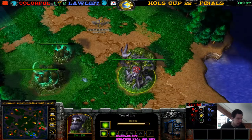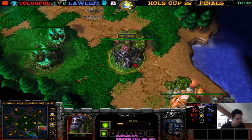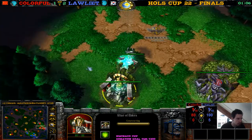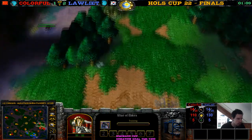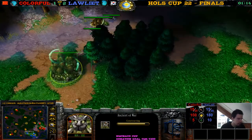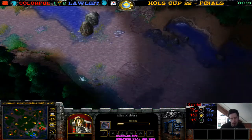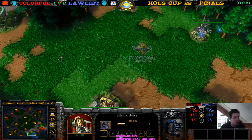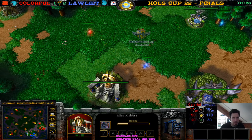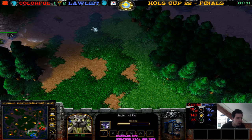Look at this tree just dancing, building more wisps. Same here — this tree doing the same, just beautiful dances. There's a wisp and it keeps dancing — we'll get another wisp. An Altar of Elders is done, builds a Demon Hunter. What do we have here — Ancient of War going up, and over here also Ancient of War going up. Demon Hunter against Demon Hunter — what a nice game so far! It's a beautiful game, and it's exciting — this game is super exciting.